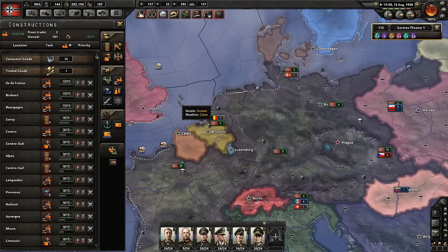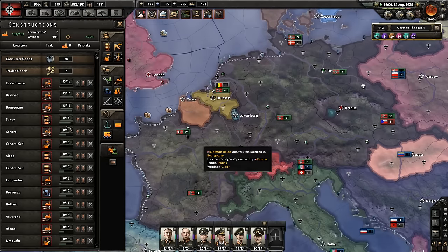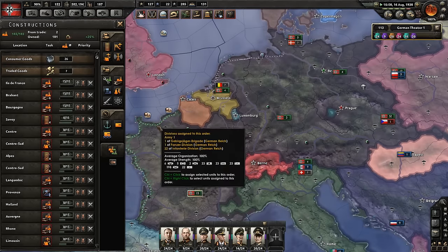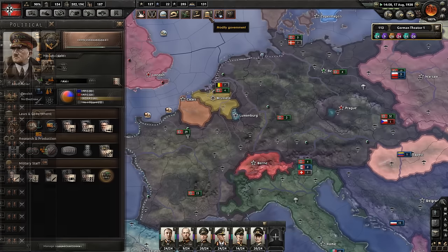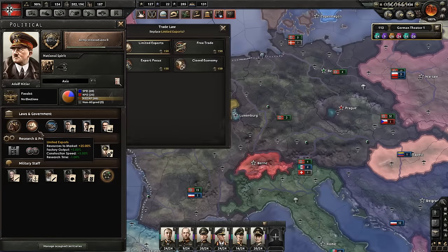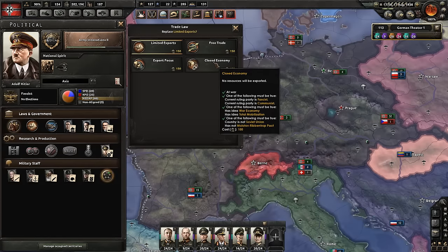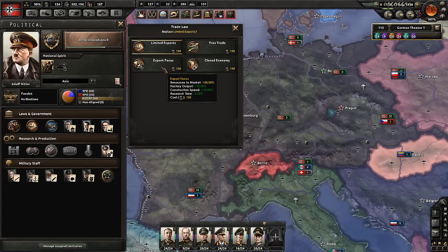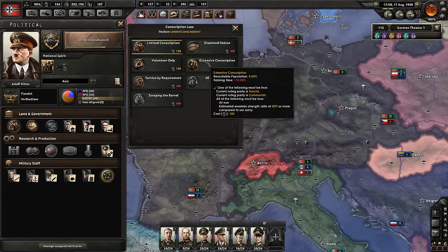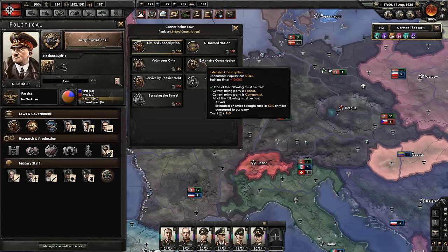Look at all the damage in France — and it's still popping off. Let's see what we can do. We have a war economy already. Right now we're on limited exports; we might want to close the economy because we need all this stuff for ourselves. I'm on limited conscription — I can bump it up to extensive to get more men. Actually, that might be a good idea.